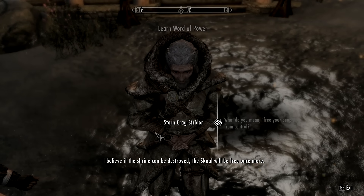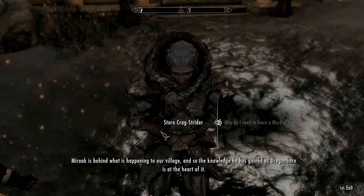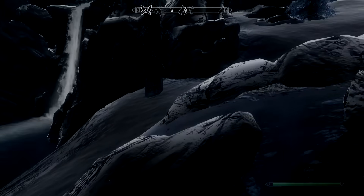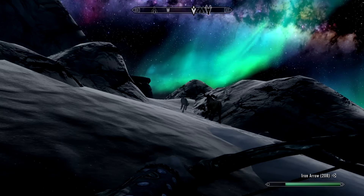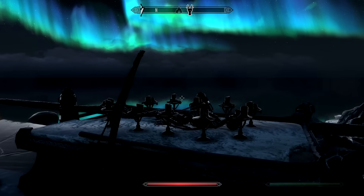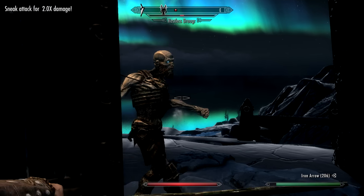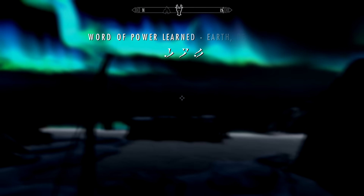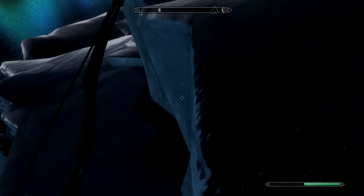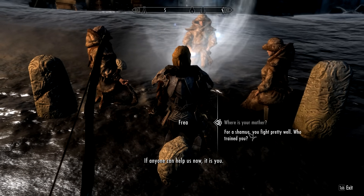He revealed the next step — go to Saering's Watch, find a limited edition dictionary, learn the word that Miraak learned back in the day, and speak that word to the Windstone. The sky was a beautiful combination of greens and blues and purple. It was almost as beautiful as the green tree man who murdered me in cold blood. A wilderness puppy approached me suspiciously, then rolled down the mountain without any help from me, and I arrived at the magic wall that put the word's energy into my body against my will.